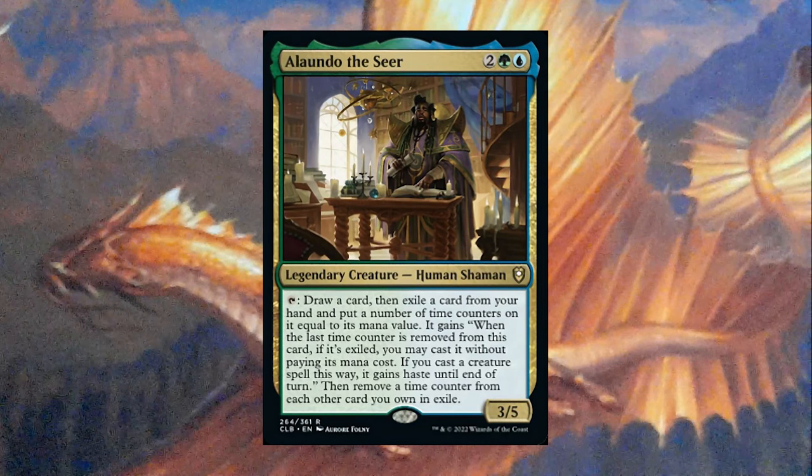Alawando also has draw a card, and whenever you tap him he removes a time counter from each other card you own in exile. I'm not sure whether the time counters he puts on cards are removed automatically at the beginning of each upkeep. The wording seems a bit ambiguous, so it could mean the only way to remove them is with cards that remove time counters, such as Alawando himself or Fury Charm and other cards like that.